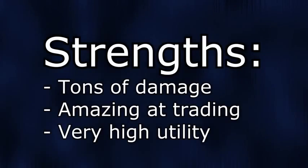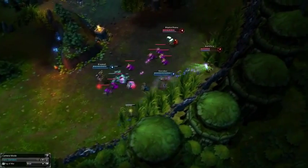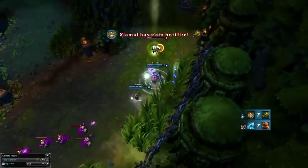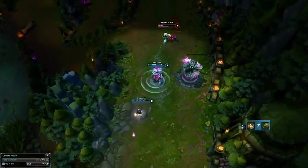Let's go over their strengths first. The first is that they dish out a ton of damage. Ezreal's Q will deal lots of damage in fights as it scales very well, not to mention Taric's armor shred and burst, which makes for quite a strong fight. They are also phenomenal at trading. Ezreal's poke coupled with Taric's sustain can make it easy to be bullied out of the lane. Be careful in fights as Taric's heal will have a drastically reduced cooldown, not to mention his tankiness and armor shred.